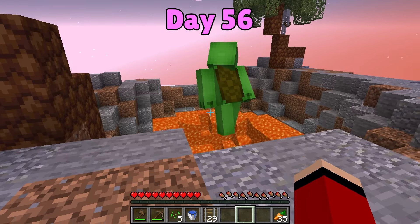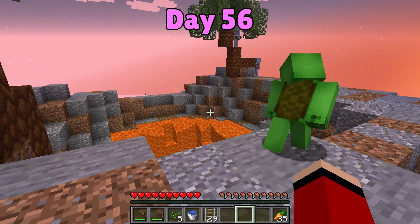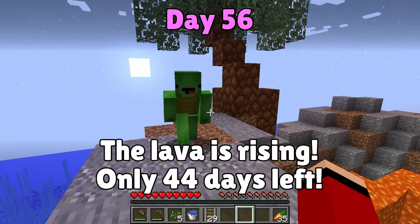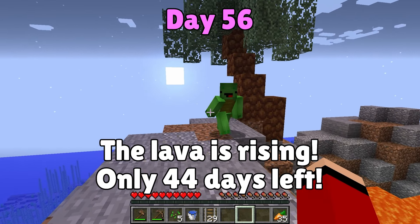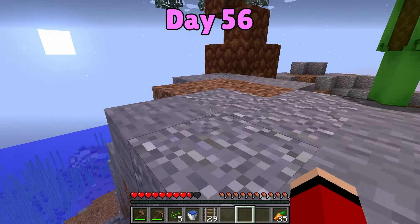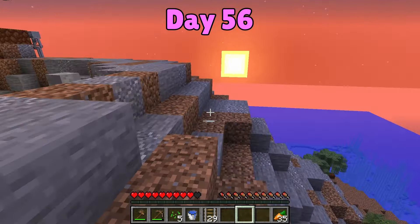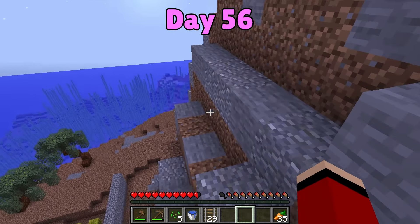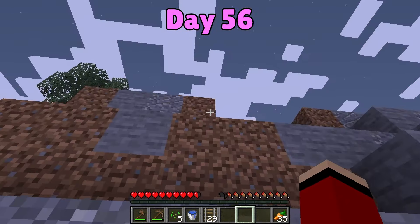Day 56. It's been a while, so we came back to check on the volcano and see how high the lava is. Whoa! That's high. The lava is really close now. It's gonna explode! On day 100, it's gonna have a huge eruption! Are we gonna make it? Mikey, even though our shelter is strong, you and I are really underprepared. We need to find ourselves some better equipment.